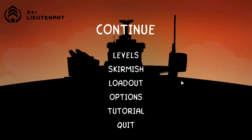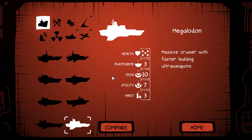First thing I'm going to do is show you the loadout. I am doing battle with the Megalodon, because it has a very high degree of health — you're going to need that. It's got extra platforms for mounting heavy weapons, and a good number of utility slots. Definitely go with the Megalodon; I've not tried this with any of the other ship designs.